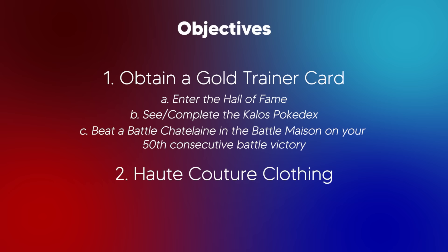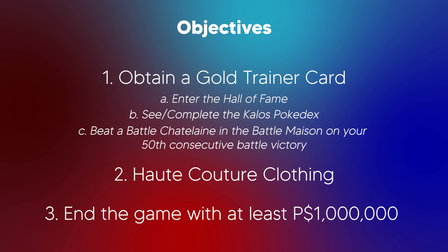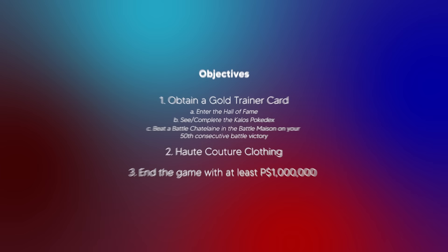And that leads us to our final objective: money. To be able to afford the clothes, we must have money. After everything is said and done, we must end the game with at least 1 million Poké Dollars. These are indeed the objectives. But honestly, objective 1c is probably the hardest out of all of these. If any of you have tried the Battle Maison, you would know that the AI could be incredibly broken. But we'll cross that bridge when we get to it. One piece of rule I kept from the Hardcore Nuzlocke challenge is the level cap rule, so we won't overlevel our team past the next leader's ace during the league challenge.